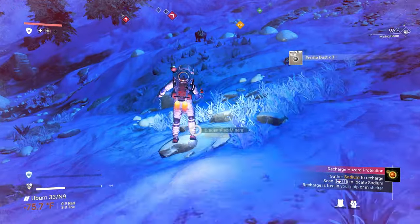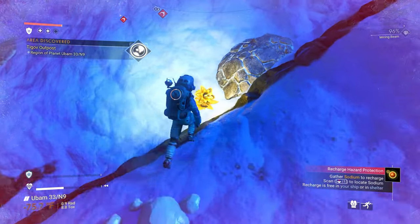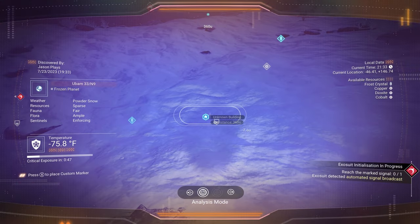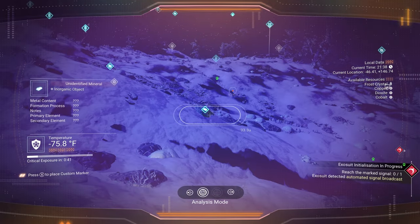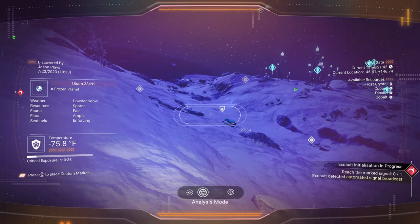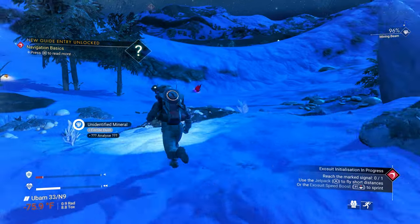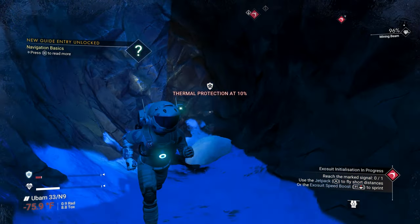Some more sodium right here. I'm not seeing any caves around. Another way you can find a cave is to look for subterranean relics. There's a building over there. No subterranean relics — that's okay. We're not seeing any caves around here. Oh wait — dang, it's just a hole. I thought it was a cave.